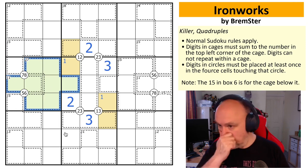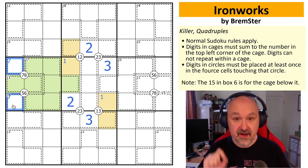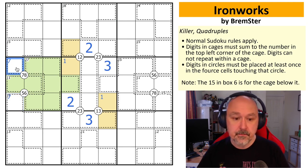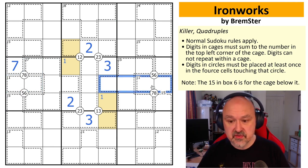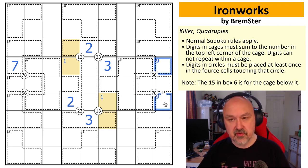So seven cannot go in that combined 38 cage — seven must go in one of just those two cells. That's tricky to see but that's the trick. We've got a seven-eight quadruple clue, so seven must go in the specific cell there — it cannot go elsewhere because seven has to be in one of those four cells on that side. Doing the same trick on the other side: 25 + 11 = 36, so those eight cells cannot contain a nine, and nine must go in one of just those two cells.